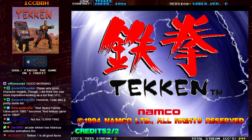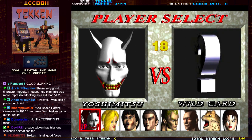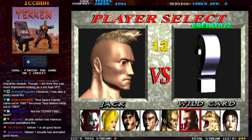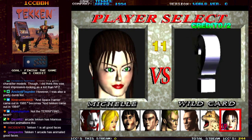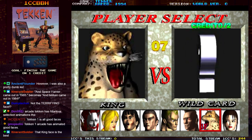We're gonna do some lame strats for 1CC purposes. Oh my god, good faces all around. Yeah, we got the animation when you pick somebody. We can see King's gross tongue there.